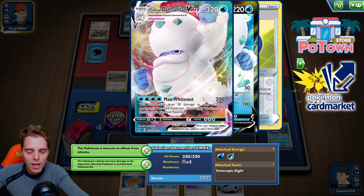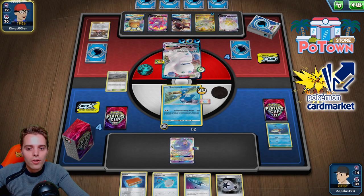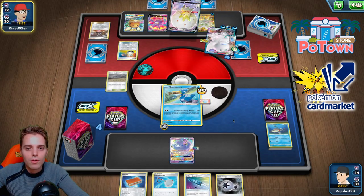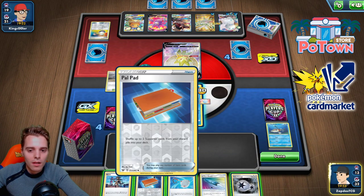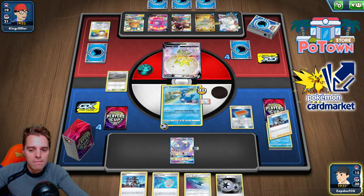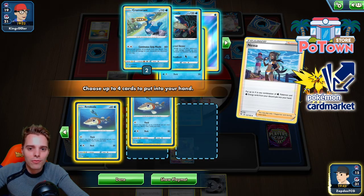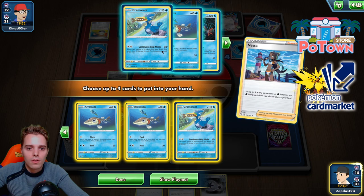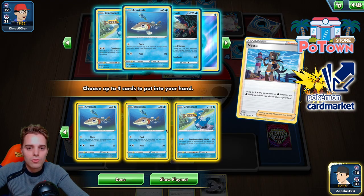Palpitoad can slap 200 on the active and 60 on Oricorio. He's not switching around. Let's go Palpitoad, Nessa, Nessa — so we have more Nessas to work with. Maybe he thinks we can't get the KO but we will. That's 180 — we just need Nessa then. Oricorio has 180 HP, just enough. Taking a Cramorant as well.